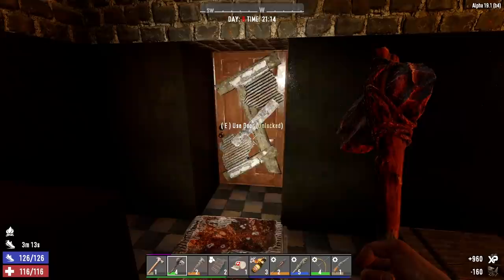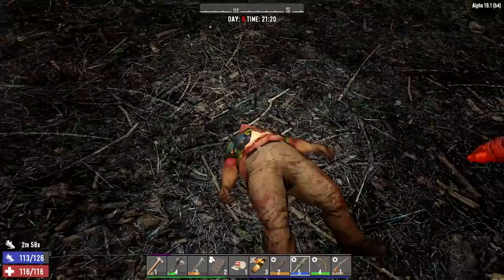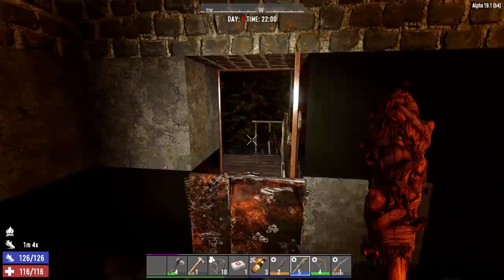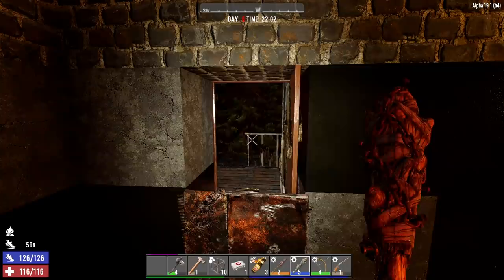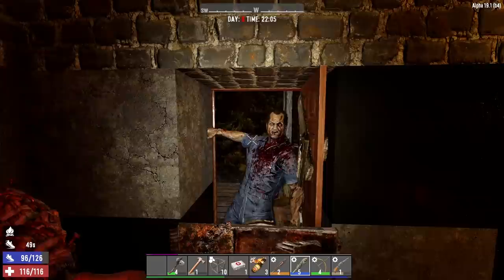I hear a zombie walking around outside — let's go check it out. Here we go, big boy — you're early to the party, man, and apparently you've been drinking. We're going to start at the front door, and when the hatch is about to be breached we'll get up behind the bars. I was going to grab some coffee but the only coffee we have is that mega coffee and I'll save that for a later horde.